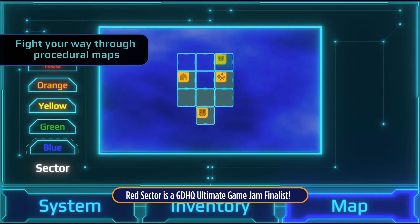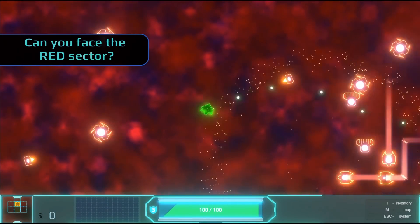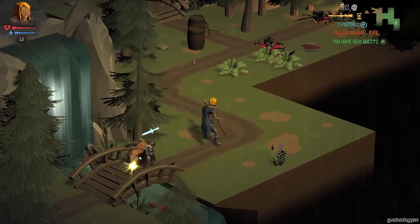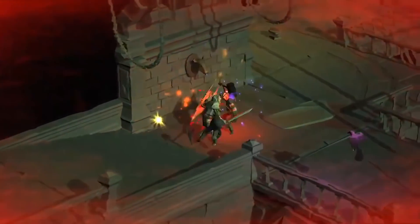Red Sector is a roguelite with intense twin-stick combat and amazing soundtracks. Now available on Steam — download today, the link is below. Bridging the gap between old-school dungeon crawlers, arcade RPGs, and combo-driven fighters, Crumbling World is a casual dive into dark fantasy. Download on Steam today, the link is below.